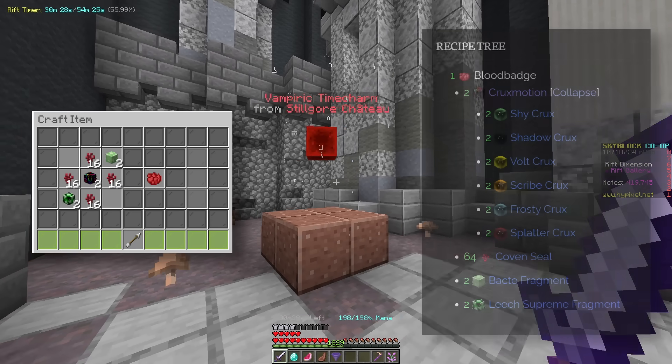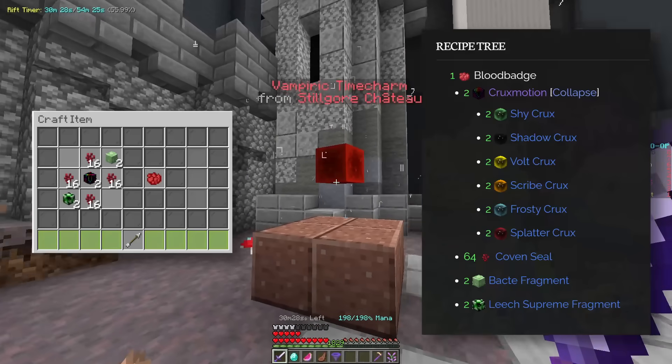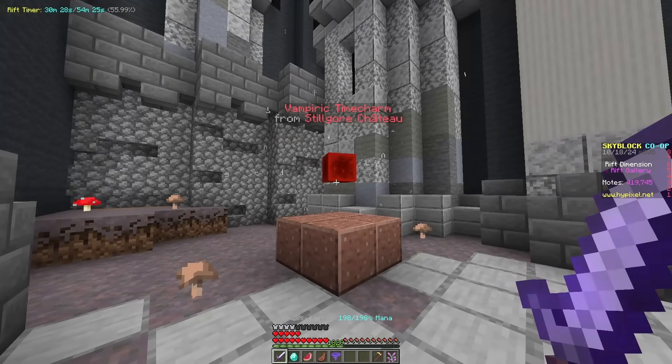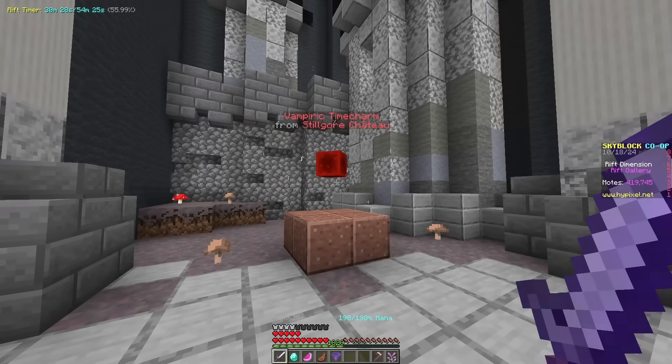In order to get the blood badges you need a lot of materials - you can see them on screen now. The crux motions are pretty much all of the cruxes put together, and you also need things like the leech supreme fragments and the bakte fragments. So this requires that you do pretty much all of the content in the Rift.